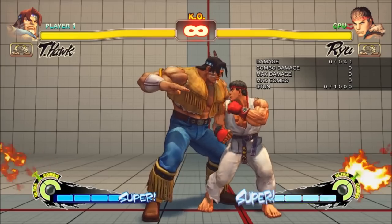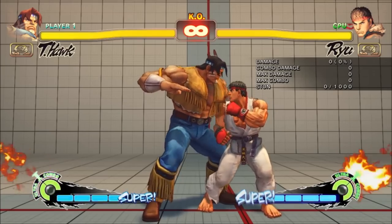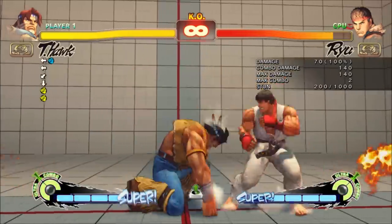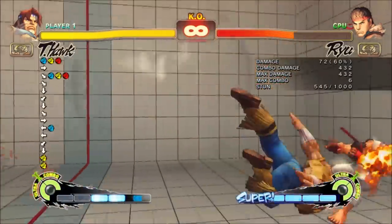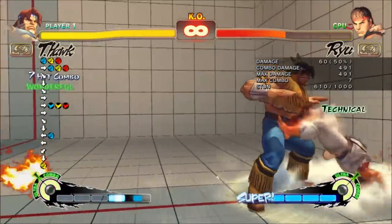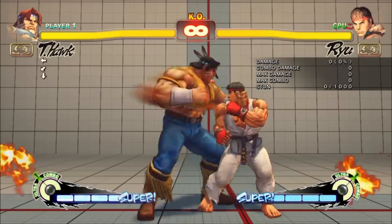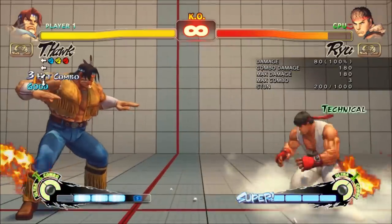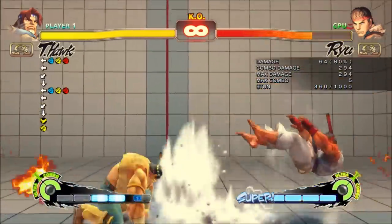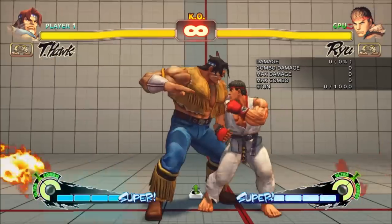You can also cancel into the light version from Close Strong. The ground pound creates a free juggle state so T-Hawk can get whatever ender he wants. EX Earth Rage is plus and throws the opponent extremely far away from T-Hawk. Generally speaking he has no good conversion from it, and it won't work properly against cornered opponents, but it's fast enough to combo from Close Forward or Low Strong.